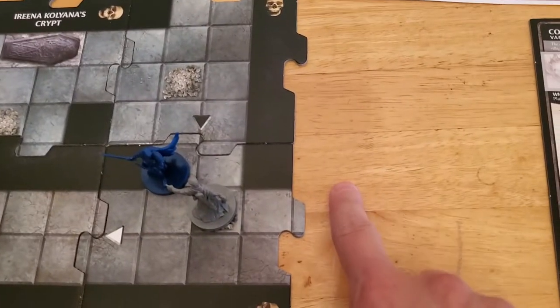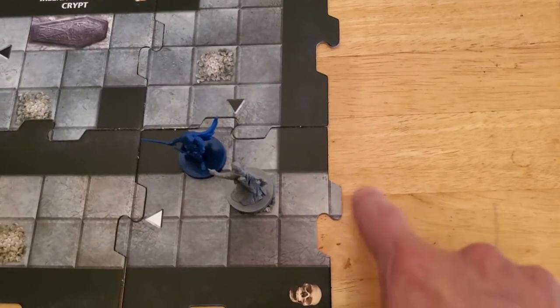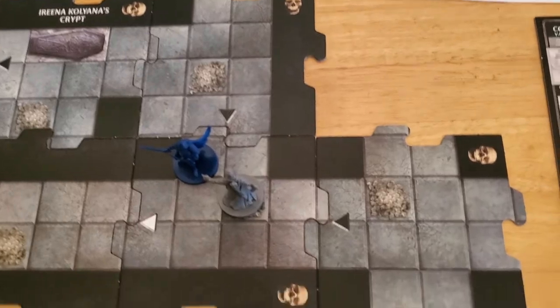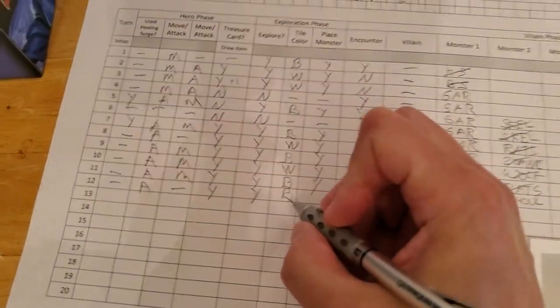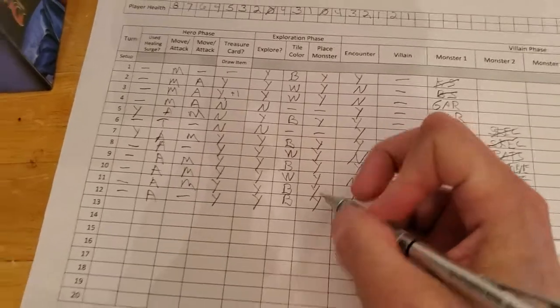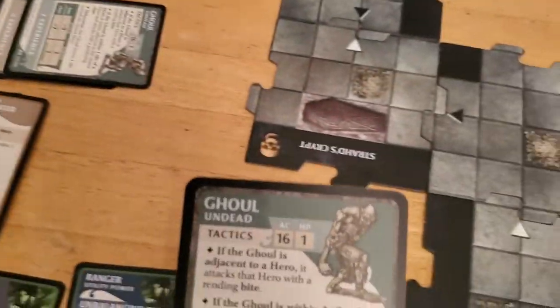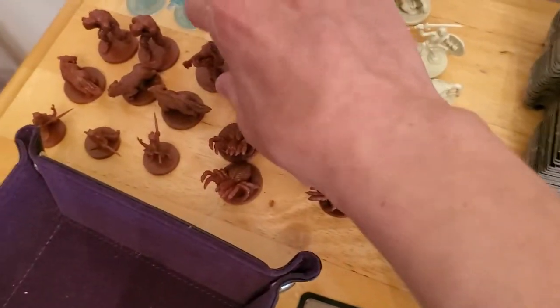We'll go ahead and explore — this is the only place we can explore. We grab a tile and place it here. It's a black tile, which means we have a forced encounter, and we place a new monster from the deck. It's a ghoul — didn't we just kill a ghoul? He comes back for round two.